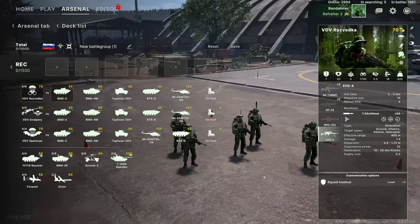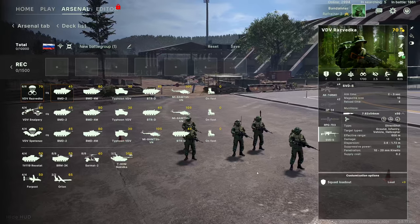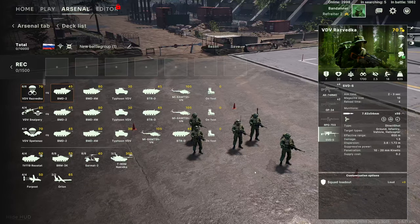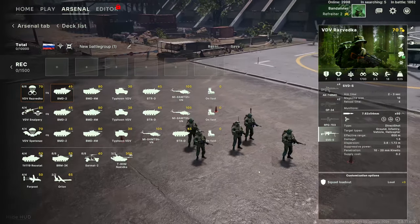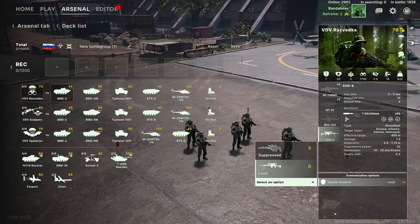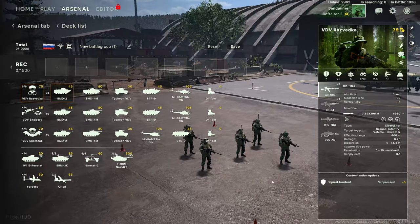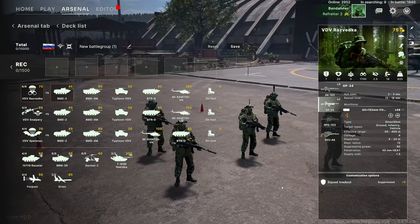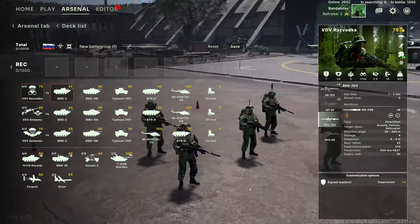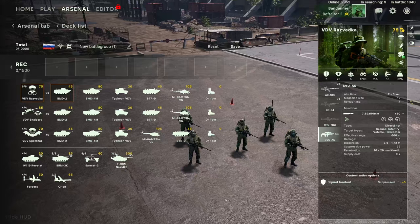They get one RPG-73 with 650mm HEAT penetration against vehicles and helicopters, with a 400-meter range — so limited range here. They also get an SVD-S, which I'd call a designated marksman rifle rather than a full-on sniper rifle. There's also a suppressed squad loadout option: the suppressed version gets AK-103s with a suppressor, two GP-34s again, the same RPG-7 D3, and an SVU-AS — essentially a silenced marksman rifle.